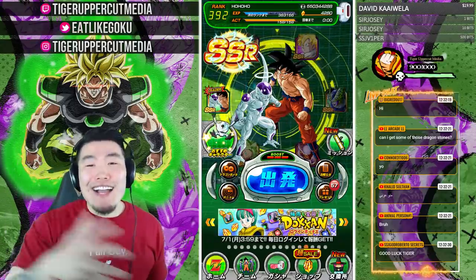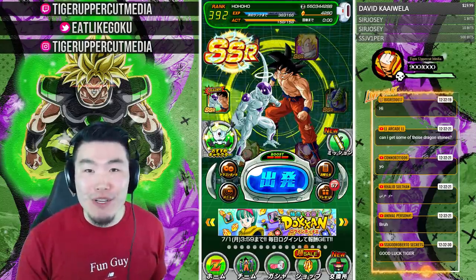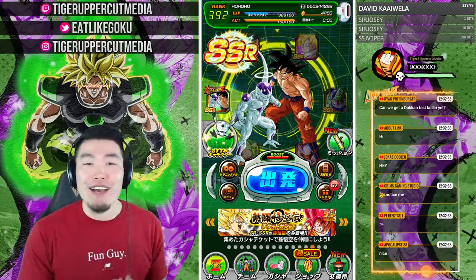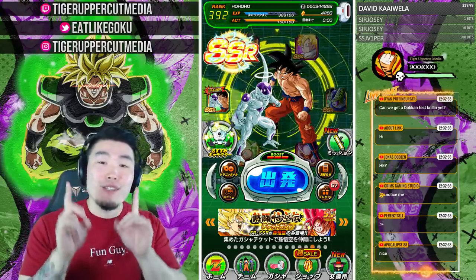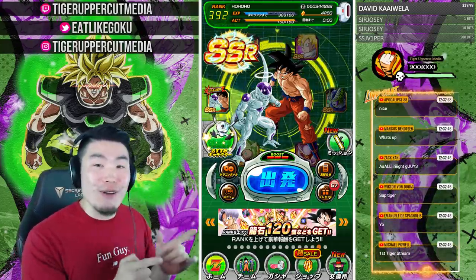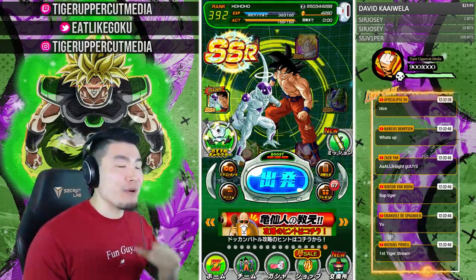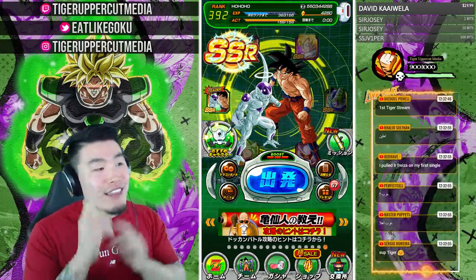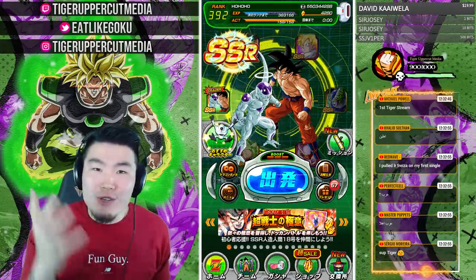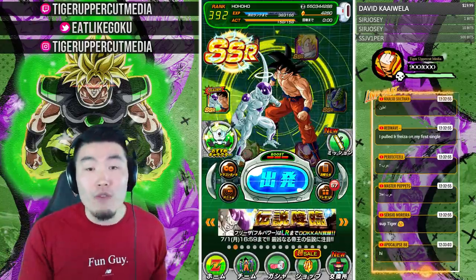What is going on guys? I'm Tiger with TigerUpConvia, back with another Dokkan Battle stream. Today we're going to be summoning on the brand new LR Full Power Frieza banner here on JP. We're also doing another giveaway. We're going to spend all the stones on this JP account, and after we've enjoyed the summons together and hopefully pulled a ton of LRs, this account will be given away to one lucky person. Check out the Gleam link in my description for all the ways to enter.